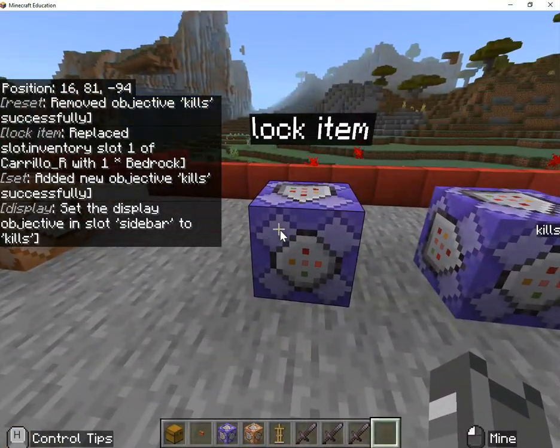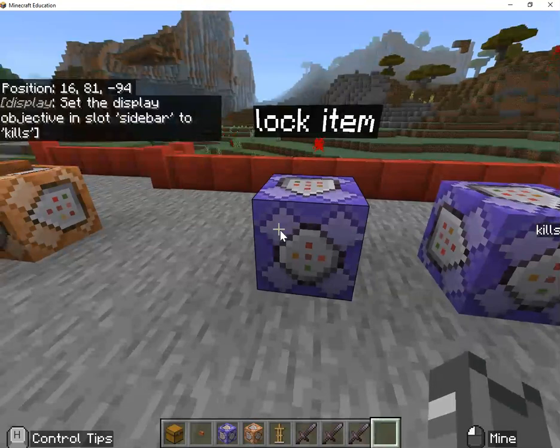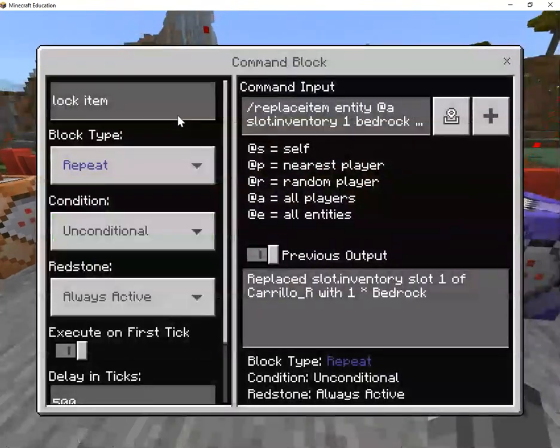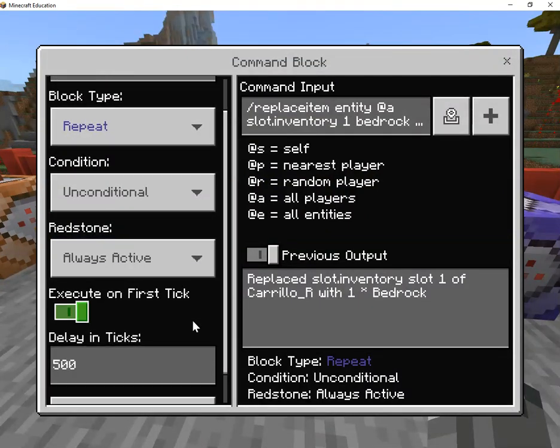The way this function works is it puts a bedrock in your inventory and locks it. Then if it detects it after you fall — if it falls out — it gives that nearest person to the piece of bedrock a point. This is repeat, unconditional, always active. This is 500 ticks. You may want to play around with this: if kills are not registering, make this a smaller number. If you have a lot of players, you might need a larger number — 500 ticks is a good comfortable medium.